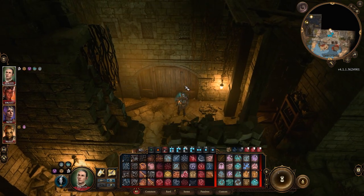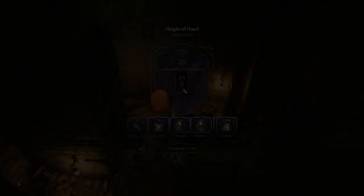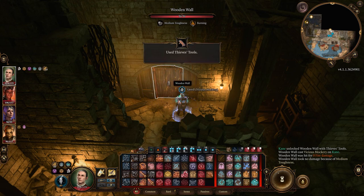Once you have the Hag's Bane, you can go to the Blushing Mermaid to confront Ethel. All you have to do is throw the Hag's Bane at Ethel when the fight starts, to make her release Van Raff before you kill her.